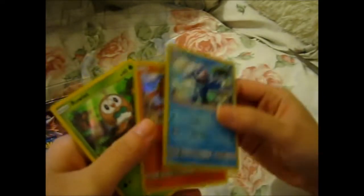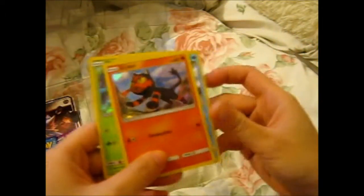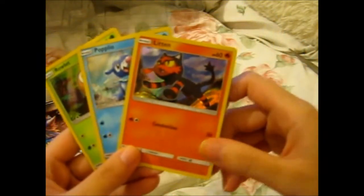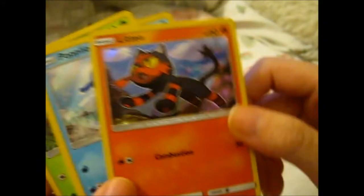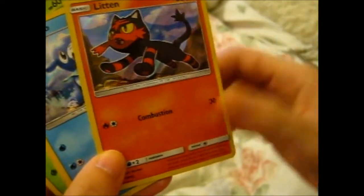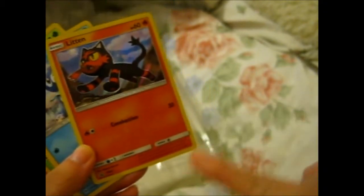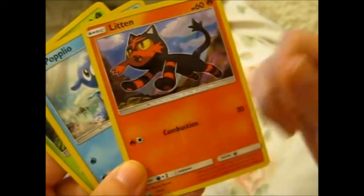Technically, there's only one promo symbol on this one anyway. Just a close up — here is Litten. It's a lovely holographic design there. And as you can see, the black star promo symbol down there. You can also see the difference — it's got a neater layout, and the 'basic' label as you see.